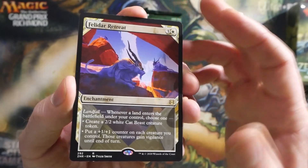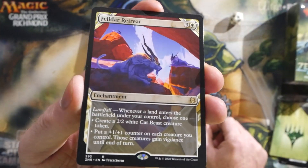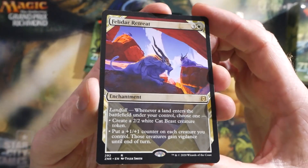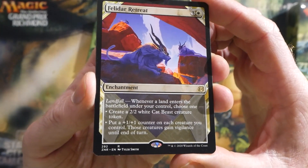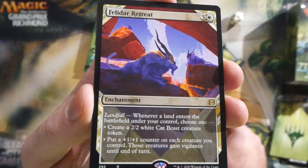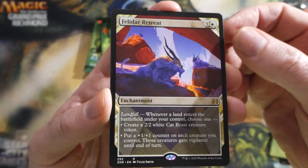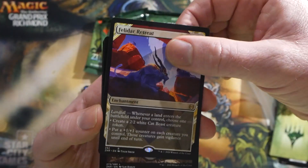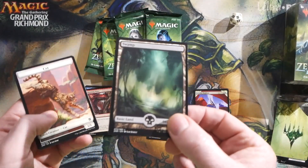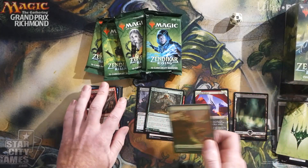Our rare is a Feldar Retreat, which is a really awesome enchantment. I think this will definitely see some commander play. Four mana, has landfall. Whenever a land enters the battlefield under your control, choose one: either create a 2/2 white cat beast creature token, or put a +1/+1 counter on each creature you control — those creatures gain vigilance until end of turn. That is the showcase version. And then we get a full art land in every single pack and a token.